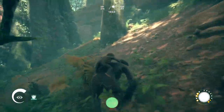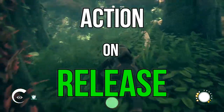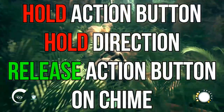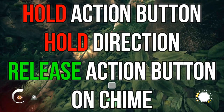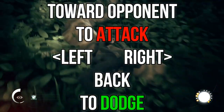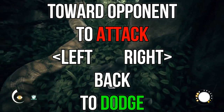So on to game mechanics. Ancestors uses an action-on-release control scheme. Every fight consists of holding down the action button, then holding down a direction, then releasing the action button when you hear a click chime sound. Use the direction toward the opponent if you want to attack, or a direction left, right, or backward to dodge.